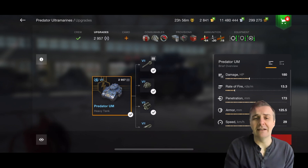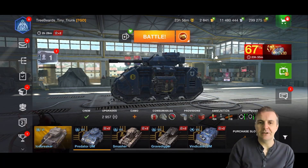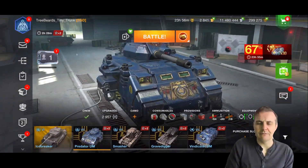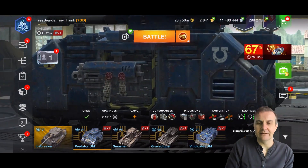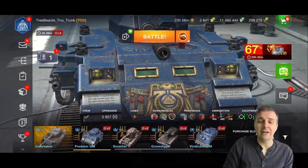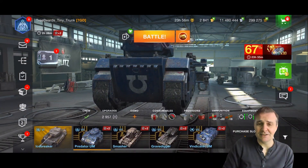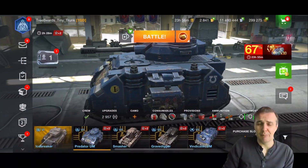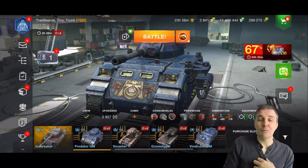If you look at this and the Vindicator, it gives you a very clear reason why people who write comic books shouldn't design tanks — and they don't, because they don't work. This might work in Warhammer or whatever, but it doesn't work in Blitz where there are actual tank dynamics and algorithms you have to play against. Low pen, terrible gun handling, basically just a turret on a brick shithouse — avoid it like the plague. Now, number three.